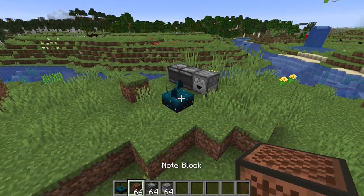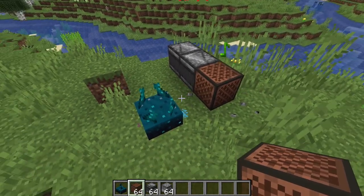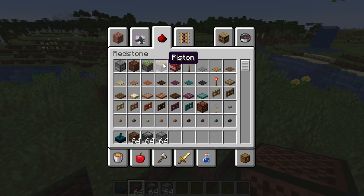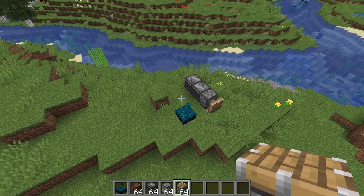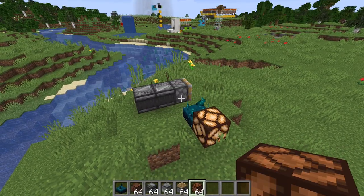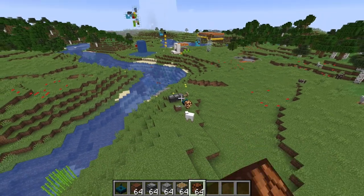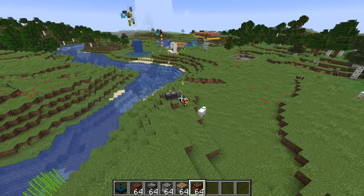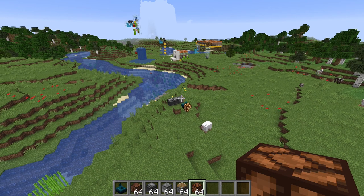I cannot tell you how excited I am to play around with this thing, because I've played around with modified versions of it, but it sounds like it actually behaves a little differently. The skulk sensor is designed to detect movement. So for example, a dropper clicking doesn't activate it, a note block playing notes doesn't activate it. The only things that activate a skulk sensor are things that move — so a piston going back and forth is going to activate it.